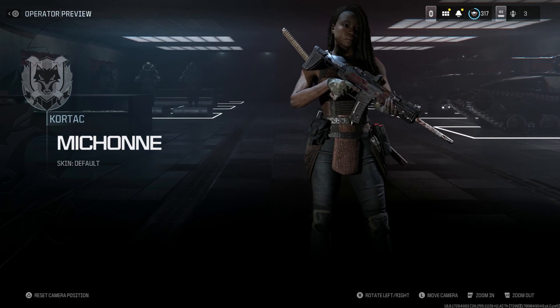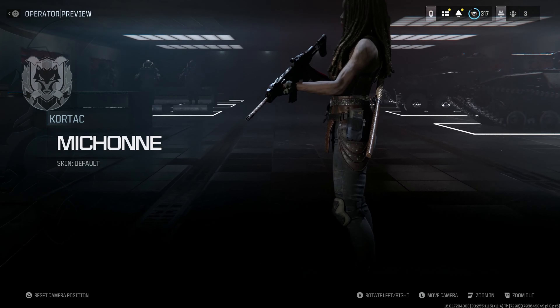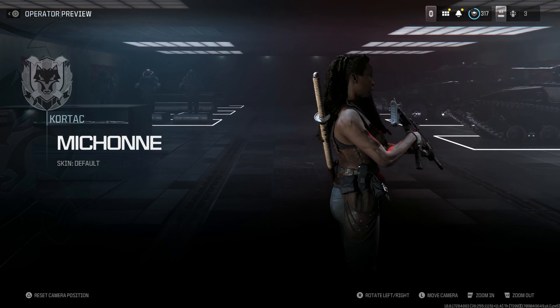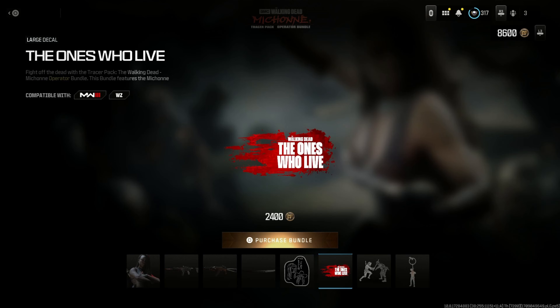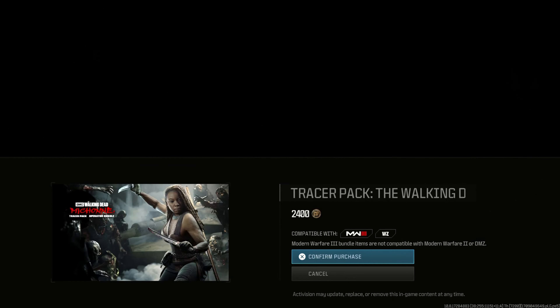Here's a look at the operator, which looks very nice. It's going to be pretty simple because it's from The Walking Dead, so nothing flashy or crazy, but I'm a big fan of that — I love simple operators. We get an MCW, a Longbow, dual Kodachis, a weapon sticker, a large decal, a finishing move, and a weapon charm. Let's go ahead and claim this bundle — 2400 CoD Points, let's do it.